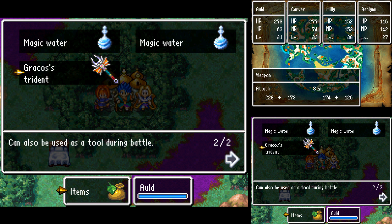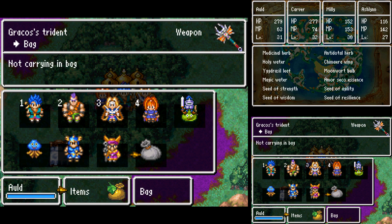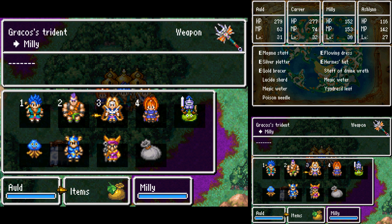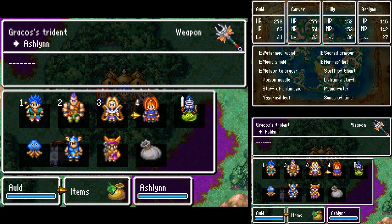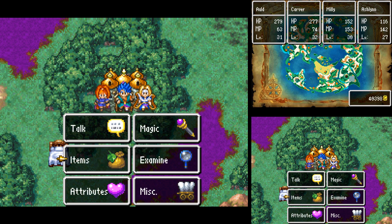Not as good as what ALT currently has. It can also be used as a tool during battle. Again, not as good as what Carver has, but it is better than what Nevin has. However, I think I'd like to see what it does in battle before I get rid of it.